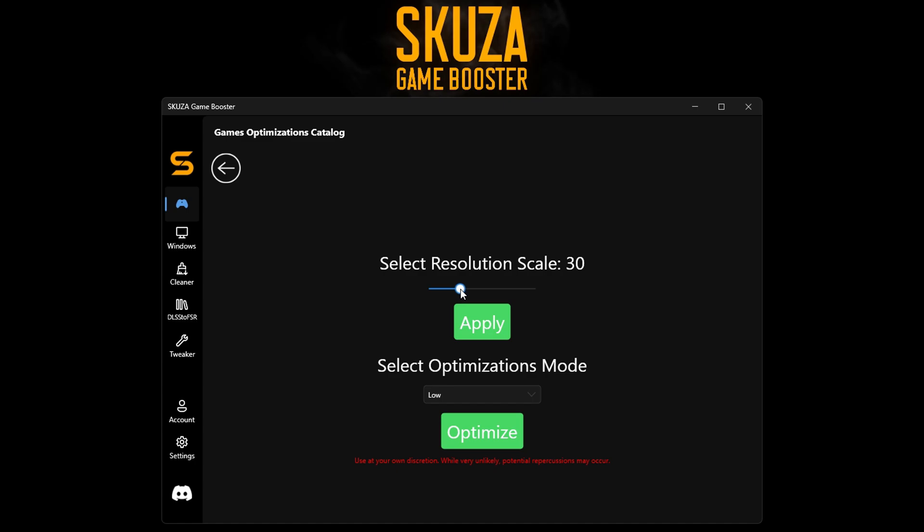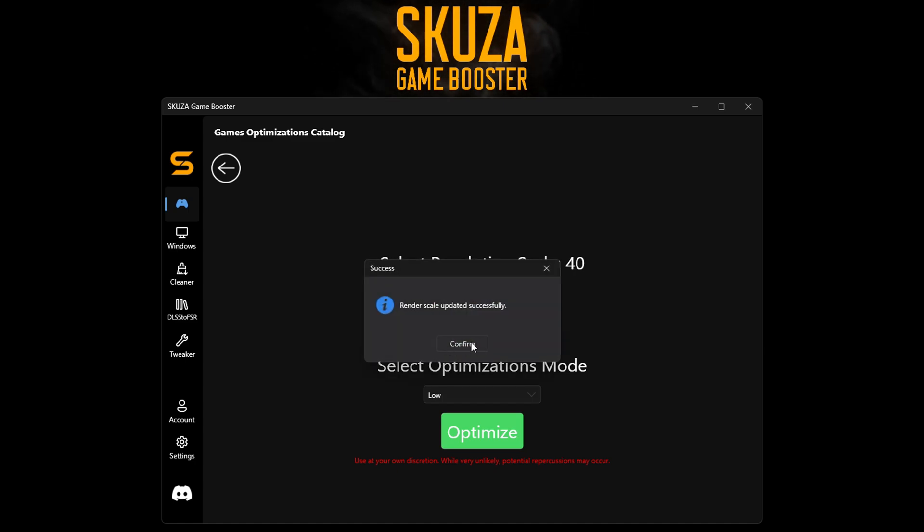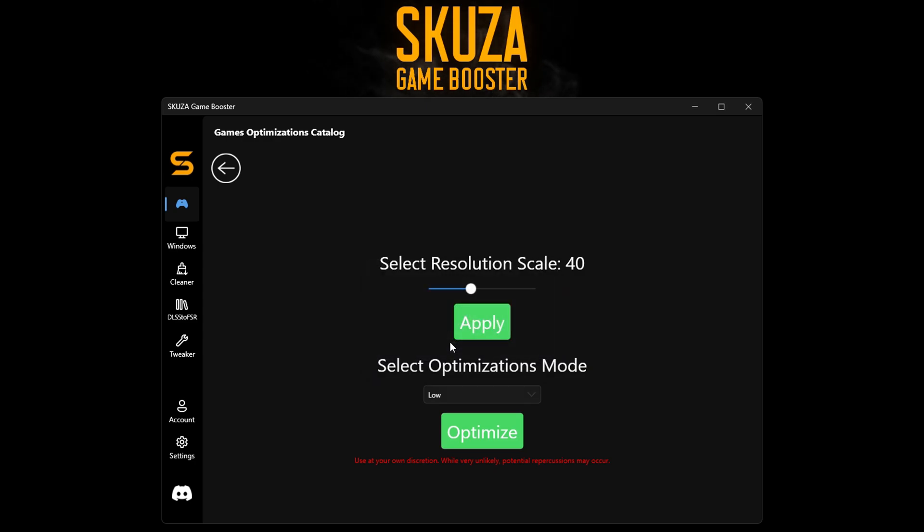Skuza Game Booster will now optimize Once Human for better performance. You can start the game and see a significant improvement in FPS, making the game run much smoother and encounters much easier.